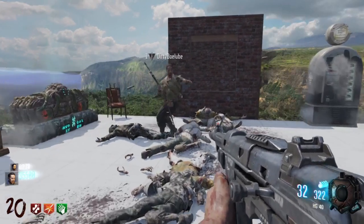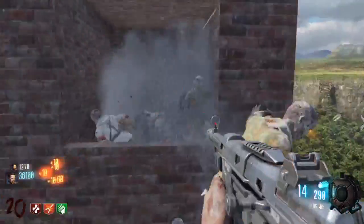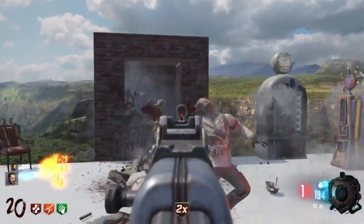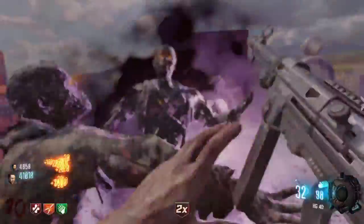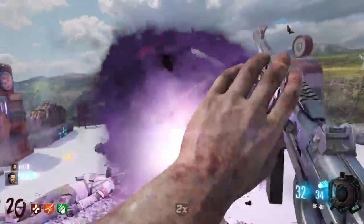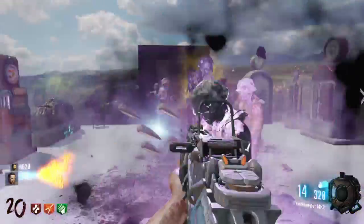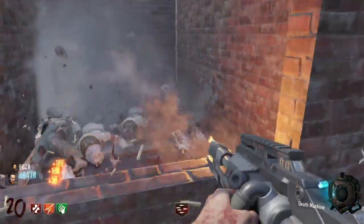That's a point gun right there — HG-40. You can get Speed Cola with that. That is literally a point gun. Not great for killing zombies, so you might have to switch to the Ray Gun every so often. Oh, double points! Got a switch. This thing epically saves our asses.